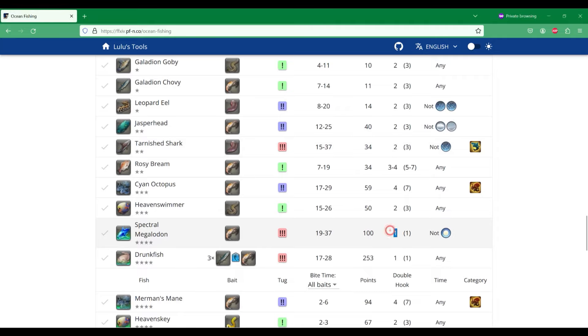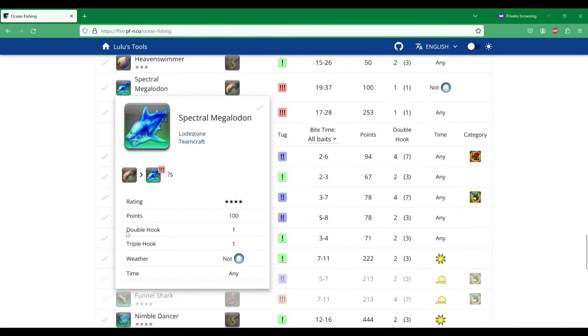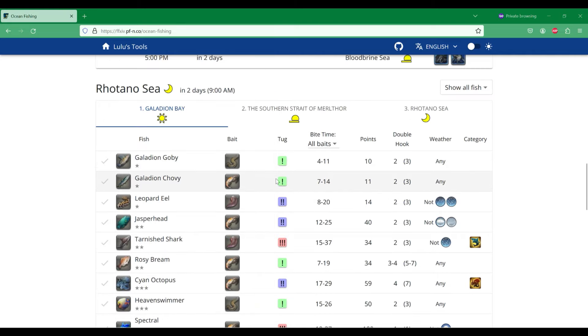If you see a one for double hook and a one for triple hook, that means that you can't catch multiples of a certain fish. So if you use double hook you're only going to get one, and if you use triple hook you're only going to get one. So it may seem like a lot of information, especially if it's your first time on Lulu's tools.